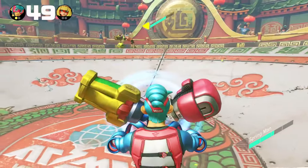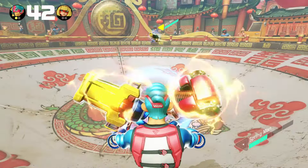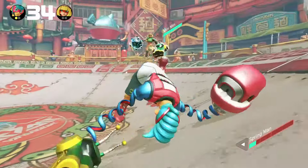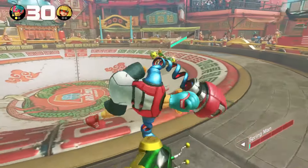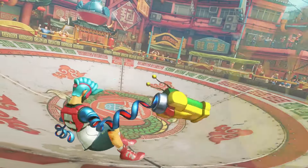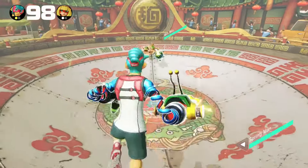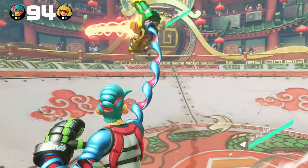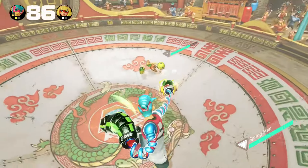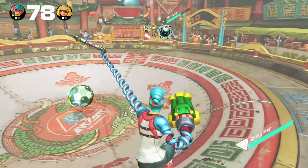You can also do a counter-punch — if you get a perfect block and dash at the same time they hit you, you'll sort of dash forward and it gives you an opening to do a punch. Like right there I didn't really do it well, but I was able to counter her attack and then rush in. Oh man, she actually beat me — I lost to a level 2 CPU. The toaster isn't doing much so I'm gonna go with the Slapamander. It's a bit slower than the toaster but it has a little more accuracy.